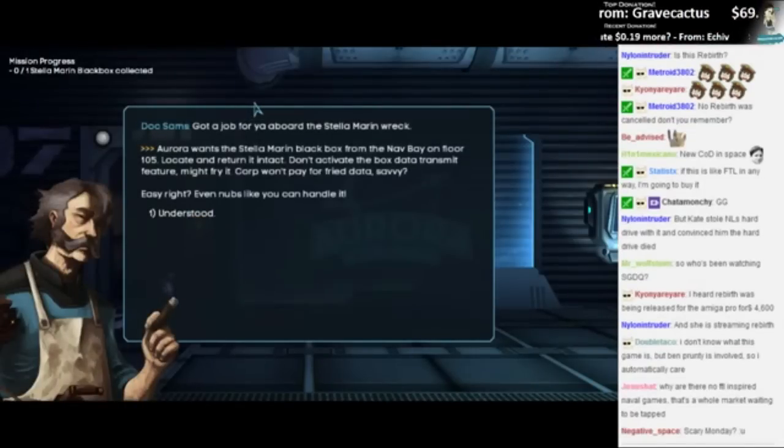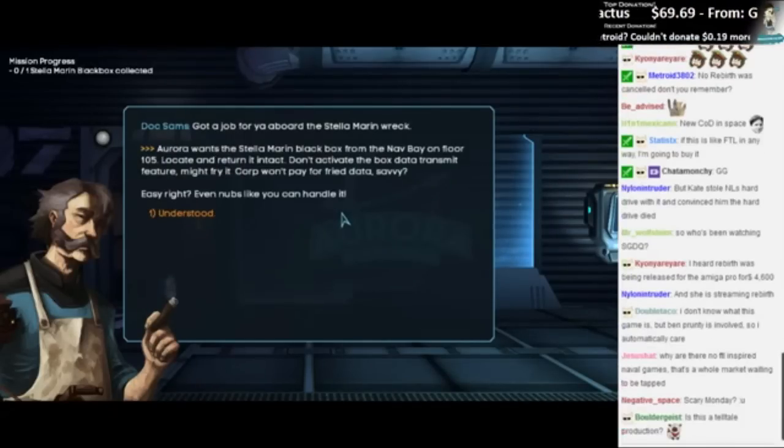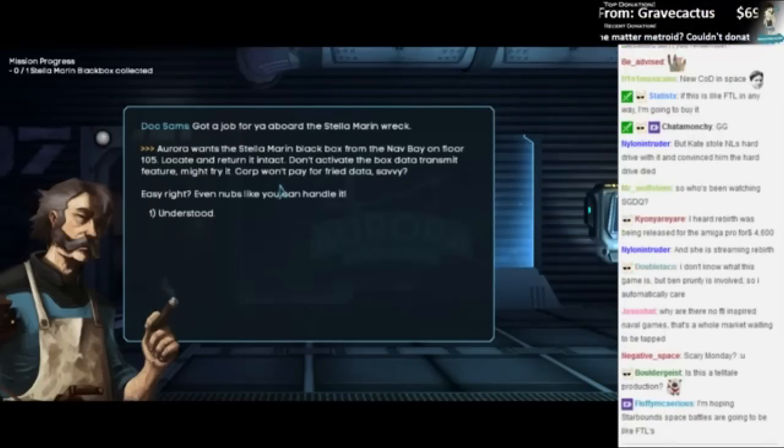I got a job for ya. Aboard the Stella Morin — I want the Stella Morin Black box from the nav bay on floor 105. Locate and return it intact. Don't activate the box data transmit feature — might fry it. Corp won't pay for fried data. Savvy? Easy, right? Even nubs like you can handle it.